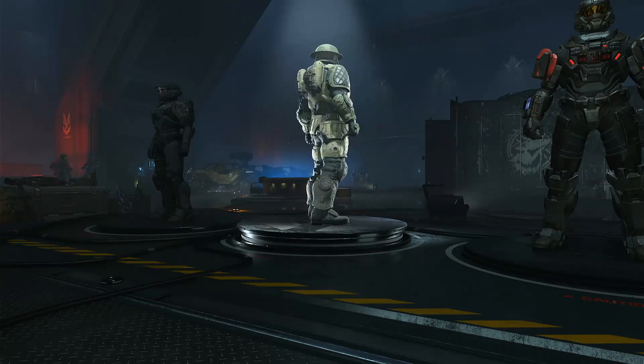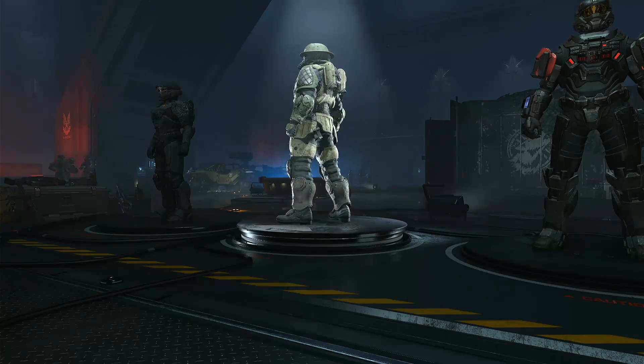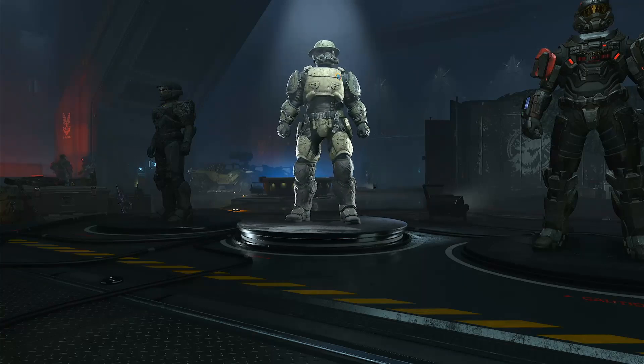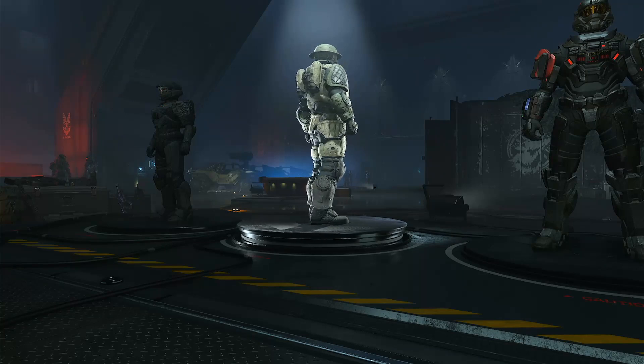The UNSC developed a model of energised plate armour called Eagle Strike, that gave alchemically enhanced human soldiers a fighting chance against the vastly superior Covenant Army.